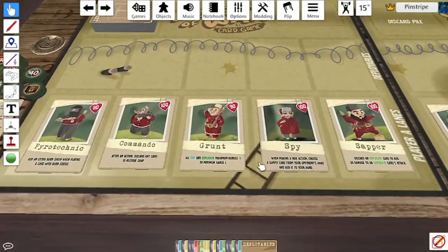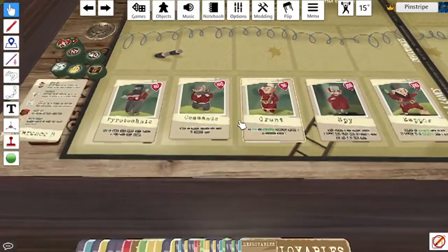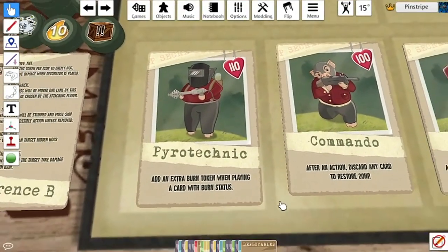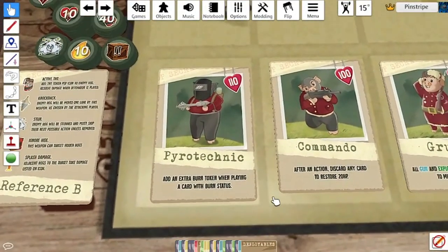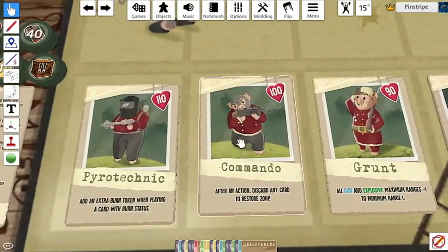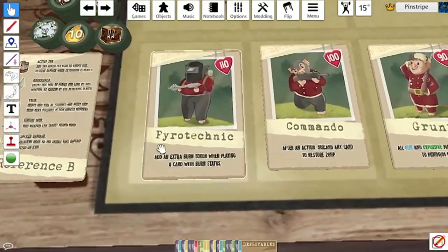Not the grunt — he's still in there — but the four new characters, which obviously to most of us who play Hogs of War aren't technically new, but in the card game they offer a wide variety of abilities in themselves, along with different health as well, except for the three new guys who have 100 HP and the Pyrotechnic who has 110.